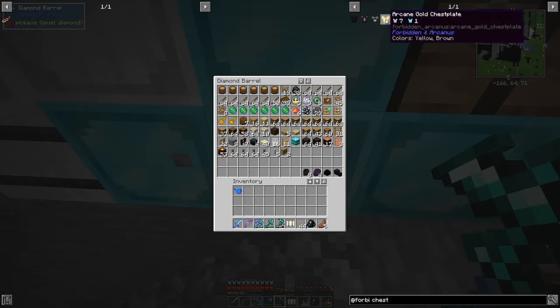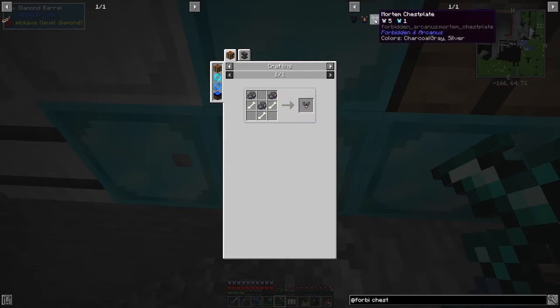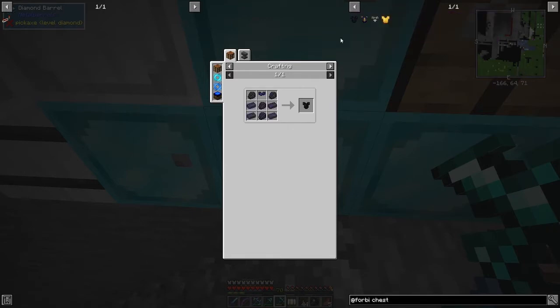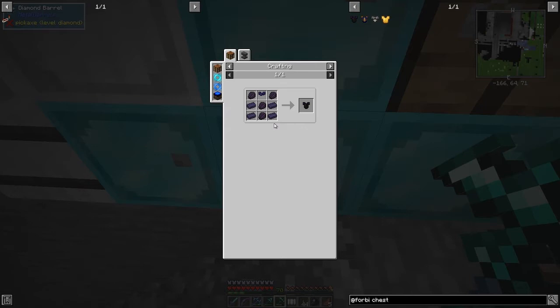There are four different chest plates from this mod. You've got the arcane gold one with plus seven armor, which is about equivalent to diamond. There's the Mortem chest plate which is lower - requiring plain cloth and bones but actually not too bad. Then the Tyr chest plate and the Draco armor. Draco armor uses dragon scales, which are made by cutting up a dragon head. It looks like you need four dragon scales.